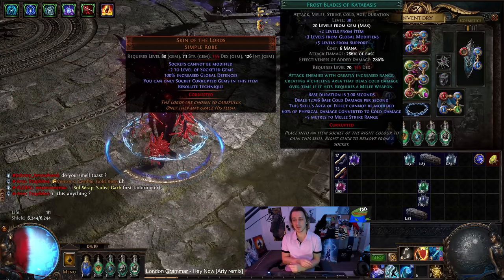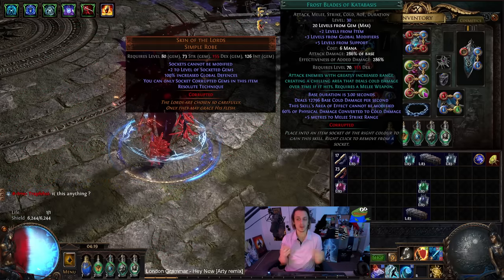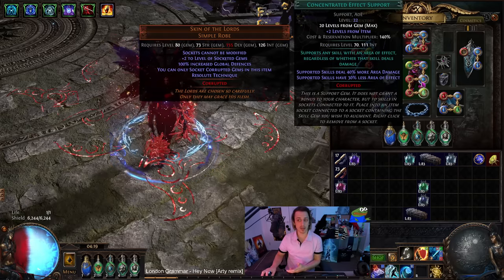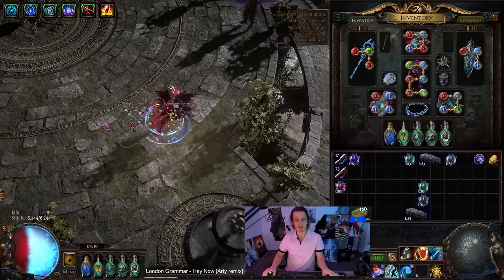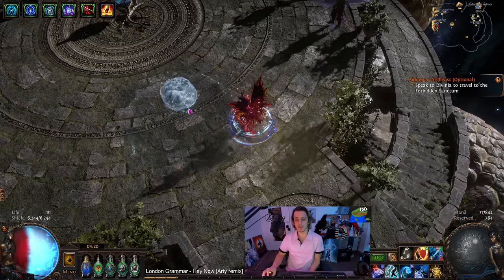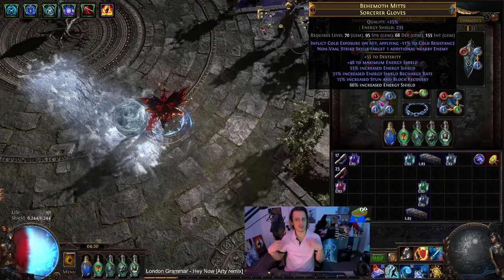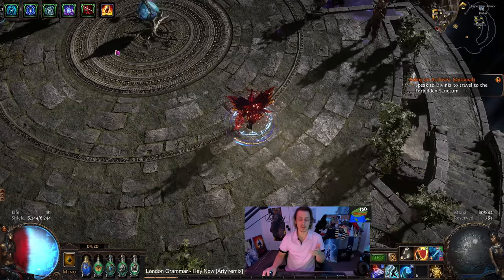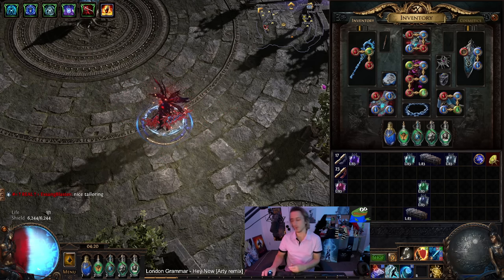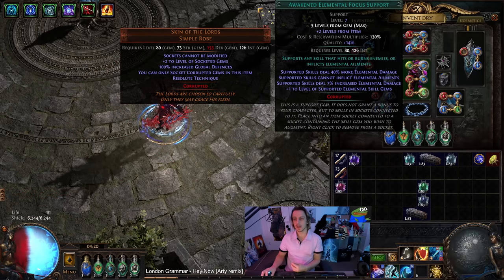Here it is — 12,700 base cold damage per second over time. The skill cannot be modified by area, but it still gets area damage because the ground dot counts as area. So if you have increased area damage — in this case Conc Effect — it does give us more damage. If you attack like this, as you can see nothing's happening — you have to connect with an enemy. But it also works if you connect with a Hydrosphere, so if you really want you can Hydrosphere attack it and then it'll generate a cold dot ground. I was using Hydrosphere up till this point, but now I've got my own cold exposure on gloves, so it's not really necessary.